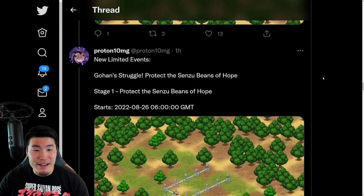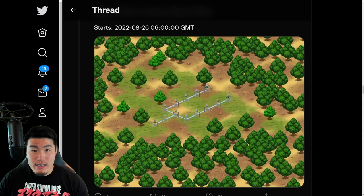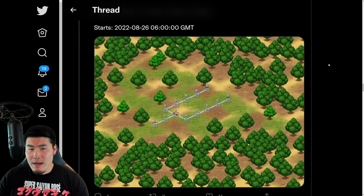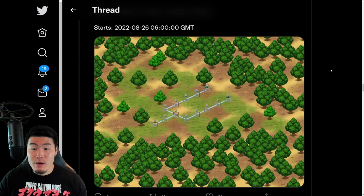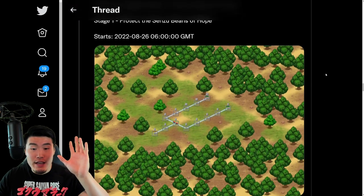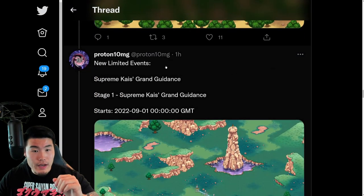So from there, we have a new limited event — Gohan Struggle, Protect the Senzu Beans of Hope. I think this is the stage that gives us the 30 stones per clear. And in the V-Jump it said it was once every 7 days. So yeah, 30 stones per clear for the Gohan story event, or rather, limited event.